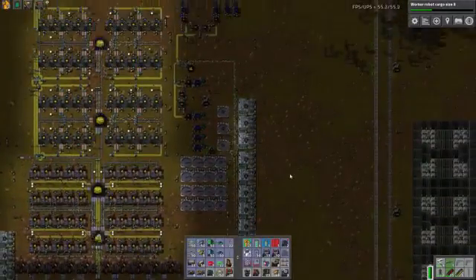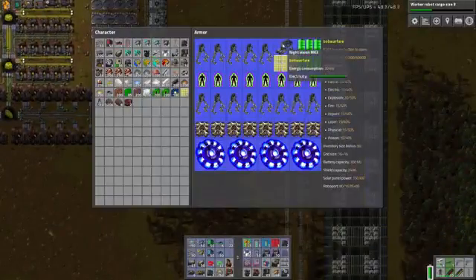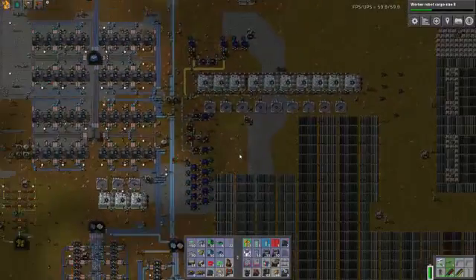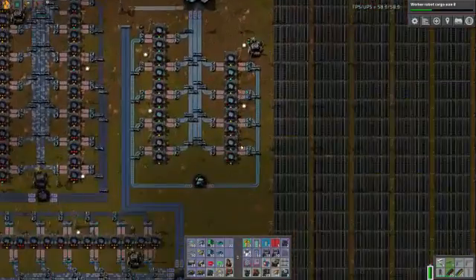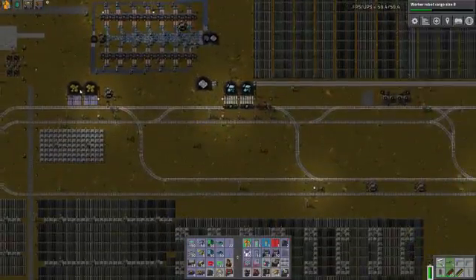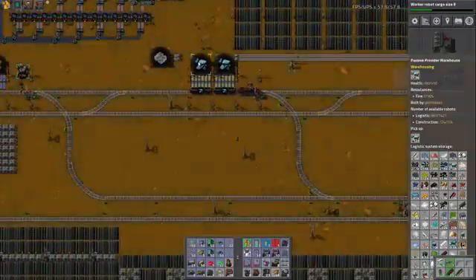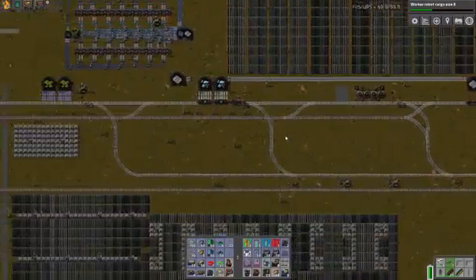If you're wondering why the game keeps changing its appearance, it's because I'm using the tier 3 night vision goggles from Bob's Warfare, which apply a white screen effect instead of green or blue. It was just night; this is what it looks like during the day right now. We have some train stations here that very quickly unload into passive provider warehouses. We've got Jivolite, looks like Steritite, and a crushing stone setup there.